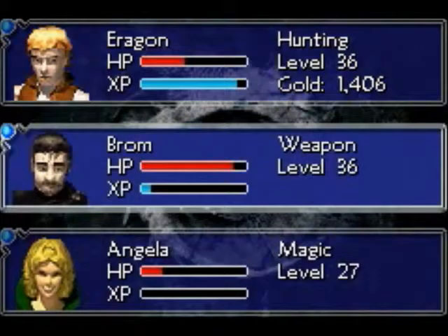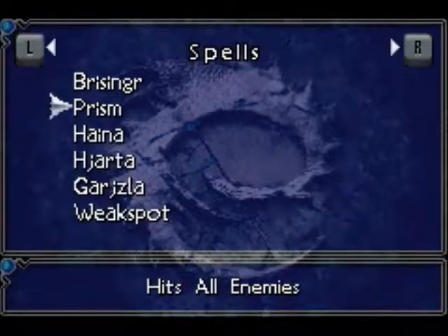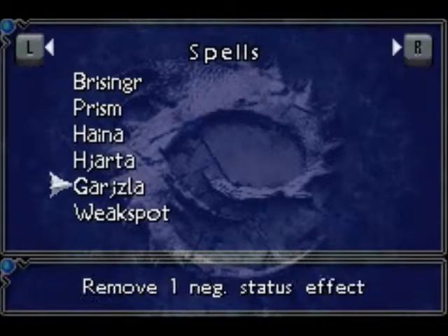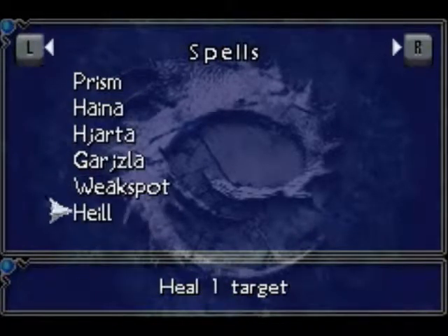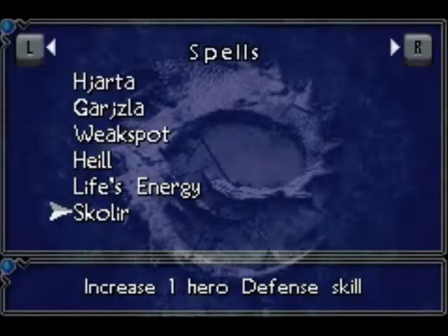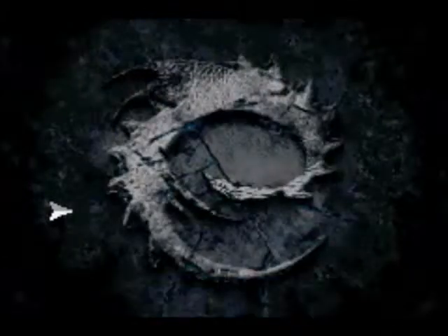Party abilities. We have Brissinger, Prism. Hyna is poison. Hajarta — that one debuffs target attack. Garsdria removes one negative status effect, okay so that cures. Weakspot hits for two times of damage. We already knew Heil. Life's Energy heals the party. Curve Arrows absorbs a whole one-range attack, so it blocks arrows. That's pretty cool.